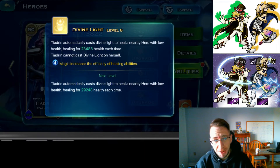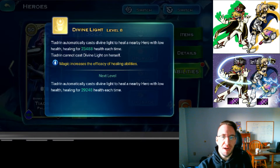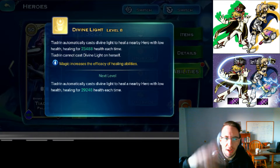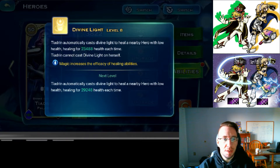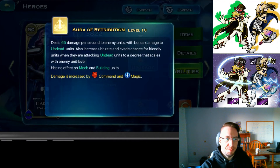Next we have divine light. I love divine light — it automatically casts on heroes on your side and will heal them for a pretty good amount. Part of the reason I love it is because there are so many active skills in this game, and with fat fingers it's easy to accidentally hit the wrong thing. This one just automatically works — Tiadrin casts it on heroes on your side and heals them. Her magic stat will increase the healing efficiency, so it's definitely worthwhile.